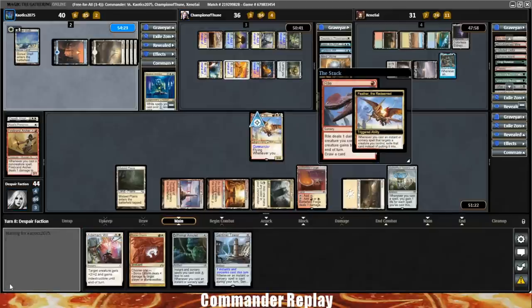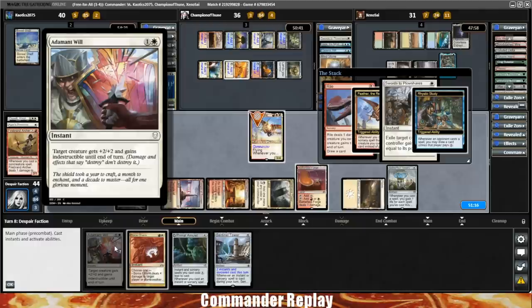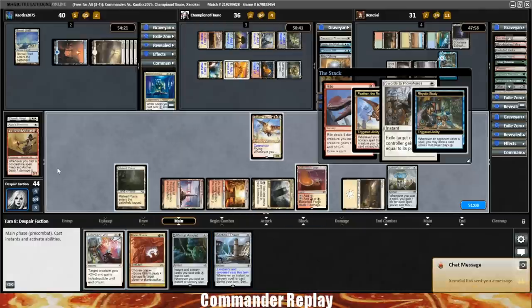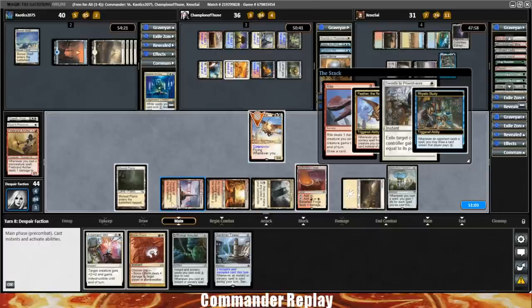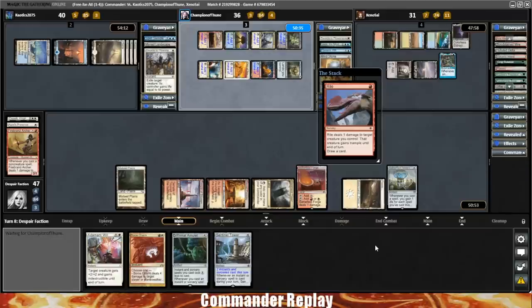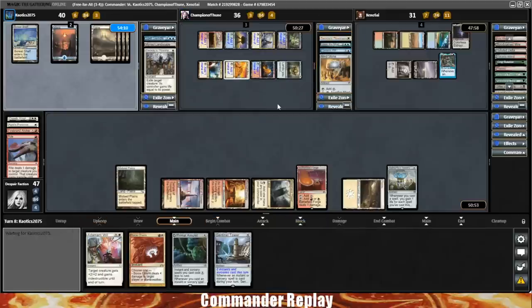We're up to 44 life, getting closer on that Aetherflux. Opponent's going to Swords our commander — we do not have protection from a color, so it appears Feather will be dying once again. We have cast one spell — the next spell we would cast would be the third spell, that would gain us three life. That is not enough for the Aetherflux Reservoir to stop all of that. So we're going to lose our card draw. That actually hurts a lot. We have been Sworded twice in this game.